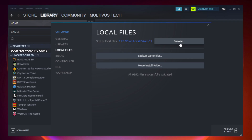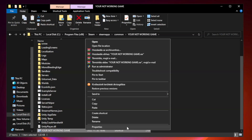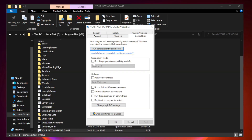Right-click your not-working game application and click Properties. Click Compatibility. Check Run this program in Compatibility mode and try Windows 7 and Windows 8. Check Disable Fullscreen Optimizations. Check Run this program as an Administrator. Apply and OK.